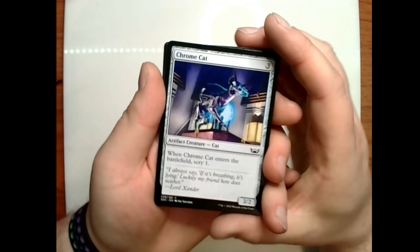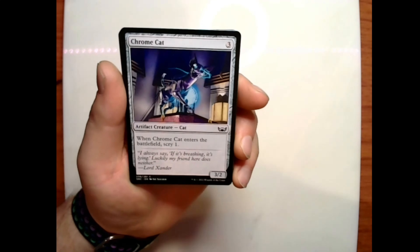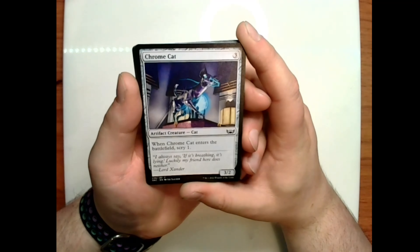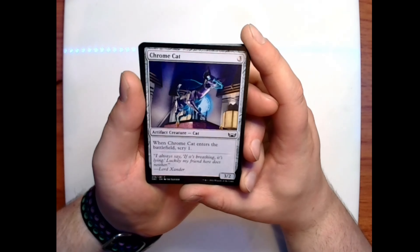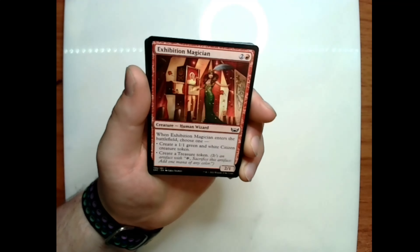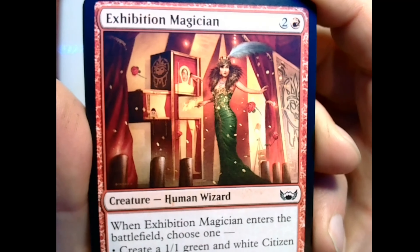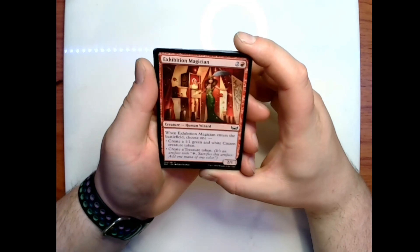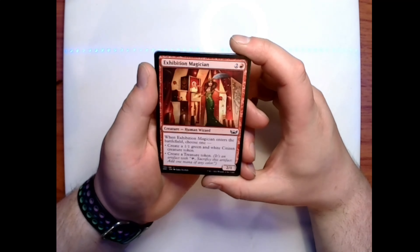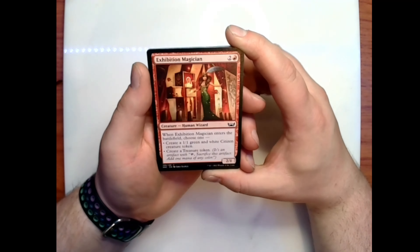Speaking of animals, we have Chrome Cat: pay three for a 3/2 artifact creature — when Chrome Cat enters the battlefield, scry one. Flavor text: 'I always say, if it's breathing it's lying. Luckily my friend here does neither,' says Lord Xander. We have Exhibition Magician: two and a red for a 2/1 human wizard — when it enters the battlefield, choose one: create a 1/1 green and white citizen creature token, or create a treasure token.